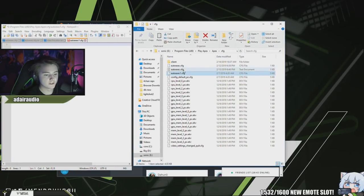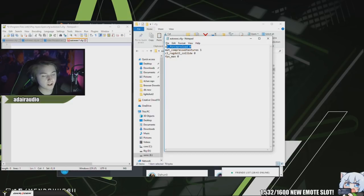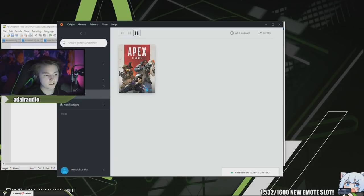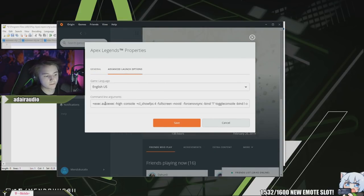Open it with Notepad or Notepad++, and it should look like this. Remove all the existing stuff. These are the things in my auto execute: cl_forcepreload 0 — you can try 1 but it probably won't help. fps_max 0, which uncaps my FPS so I can get unlimited FPS — I want 240 and above since I'm on a 240Hz monitor. Also ragdoll_collide and mat_compressedtextures 1. I'll put these settings in the description.